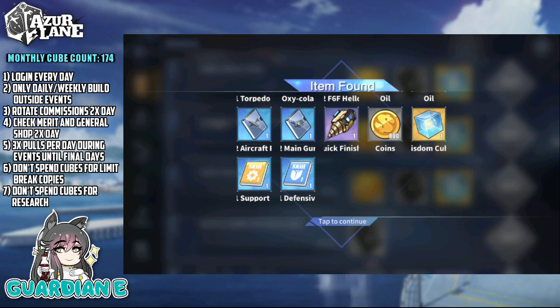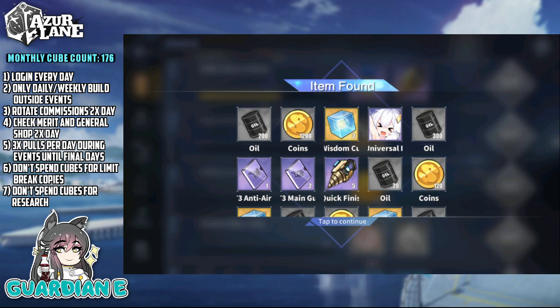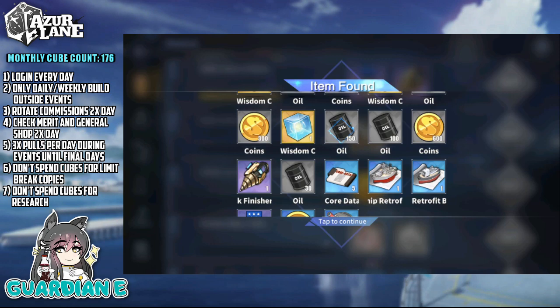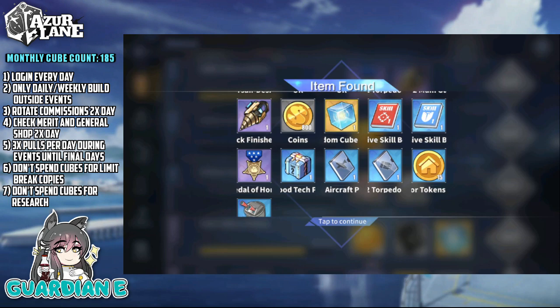Now spoilers ahead: the monthly cube count ends up being over 250 cubes this month. If we factor in the light constructions necessary to complete all of the daily and weekly quests, that'd be about 40 cubes, give or take — roughly 10 cubes per week. So if you subtract that from the total, that's still a net positive of over 200 cubes this month, which is well over the average number of cubes needed to get all of the ships from a limited event banner.